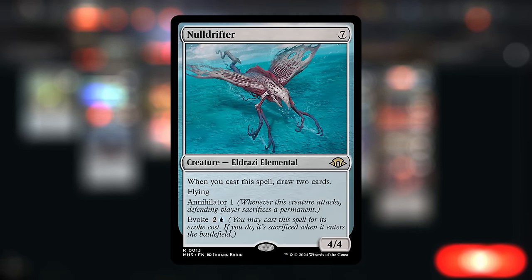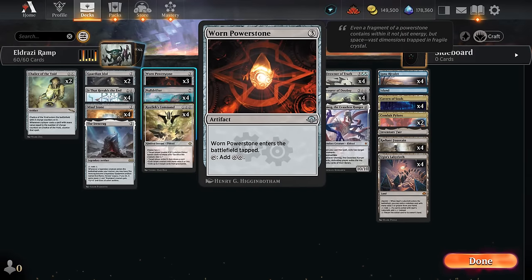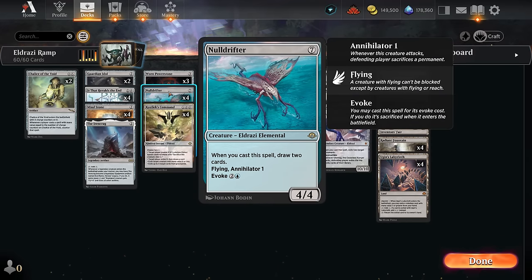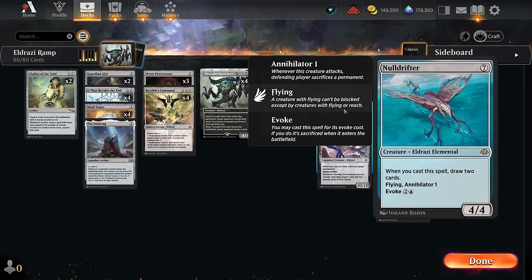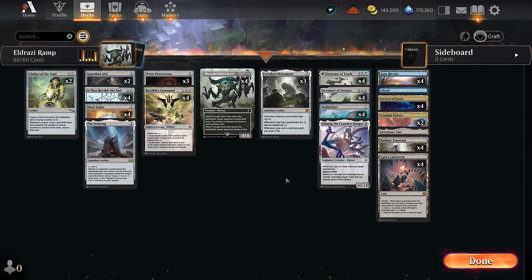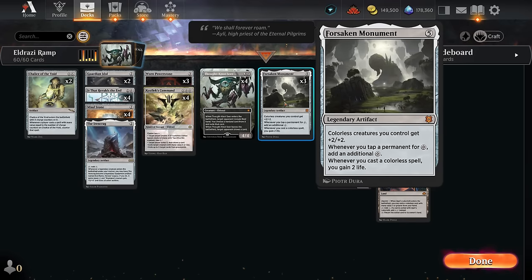We've got the full set of Null Drifter as our final creature — we can evoke it for two and a blue, making it effectively a three-drop, but it's still technically a 7-mana card when cast. That way we can play Chalice on three and only counter Worn Power Stone. Null Drifter fills out the curve while still being a nice 7-mana card for Ugin's Labyrinth. If we cast it fully, we draw two cards and get a 4/4 flyer with Annihilator 1.